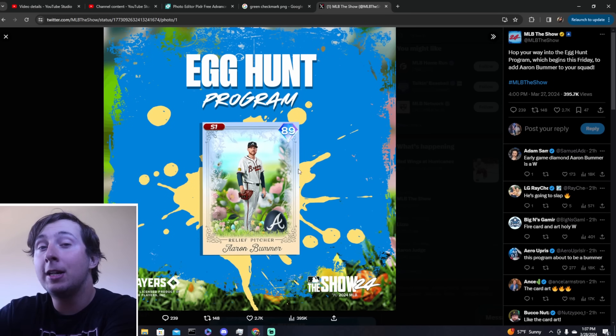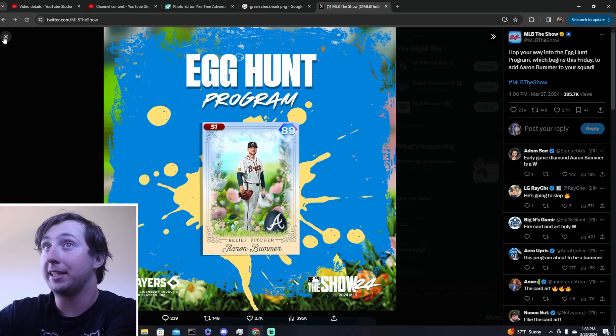There are other cards coming as well — for example, Aaron Bummer. This is going to be a really good program card. Sinker, cutter lefty. You can expect, since he's a reliever, about 110 hits per 9. Usually these reliever cards are amazing. Those cards are going to be really, really good.